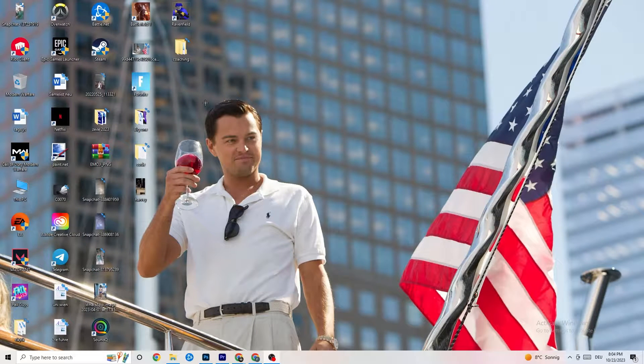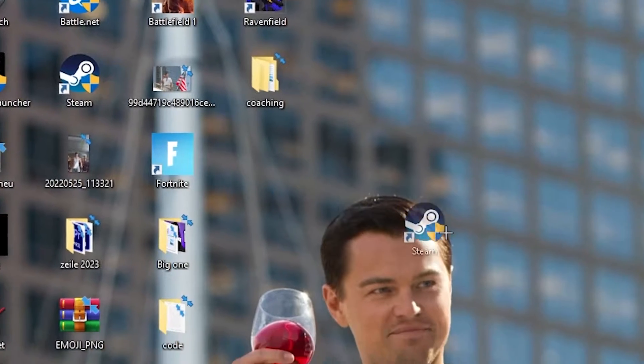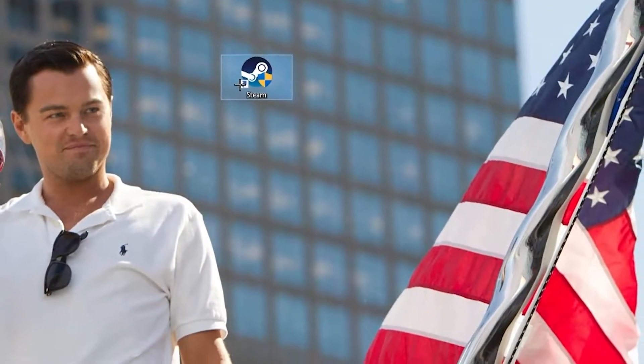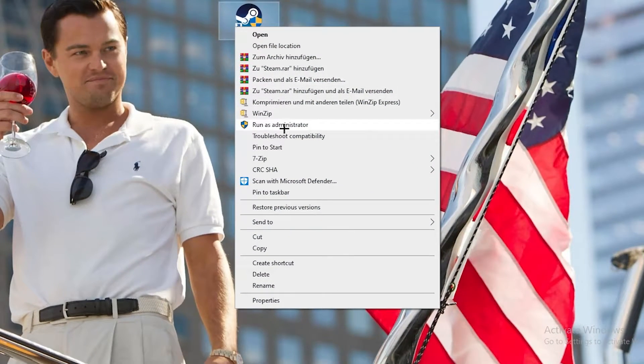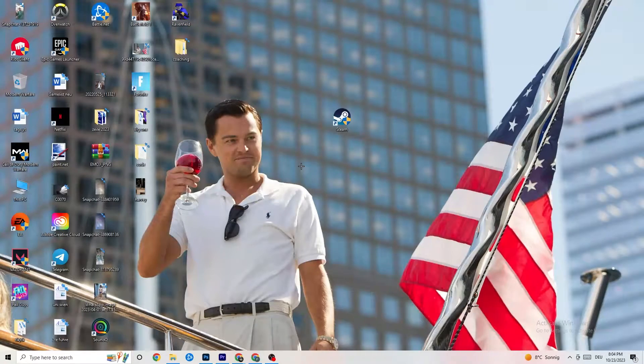The first step is to go to your launcher. From your Steam shortcut, drag it to the middle of your desktop, right-click it, and click 'Run as administrator.' This will cause your launcher to pop up. Launch your game through the launcher — this will probably fix your issue.